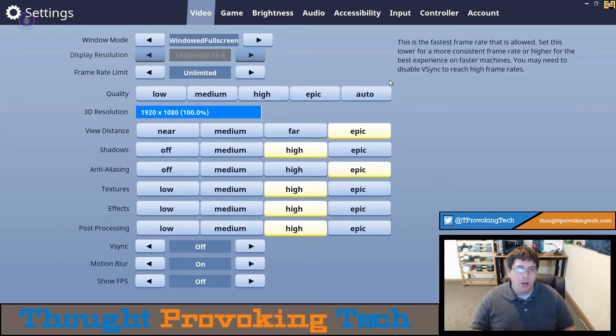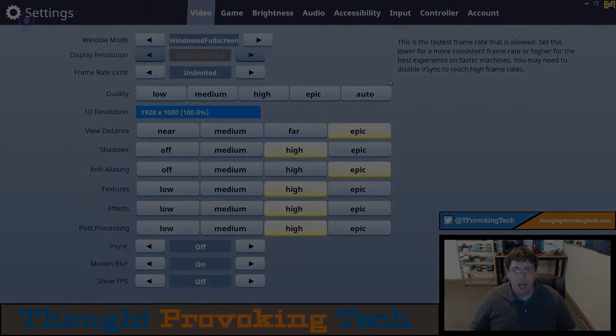There are some slight dips every once in a while that stay in the high 50s, but in the end it's a very solid experience. Most of the time you are staying right at that artificial limit that Liquid Sky has at 67 to 68 FPS for the majority of the time.